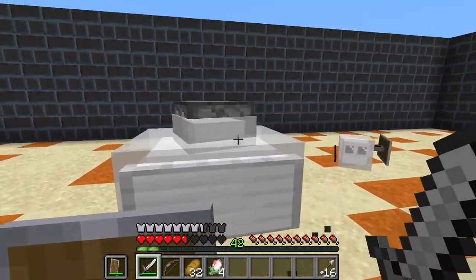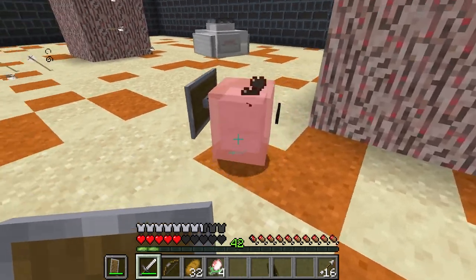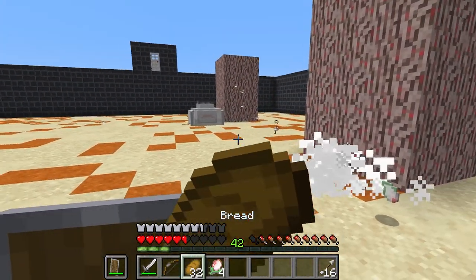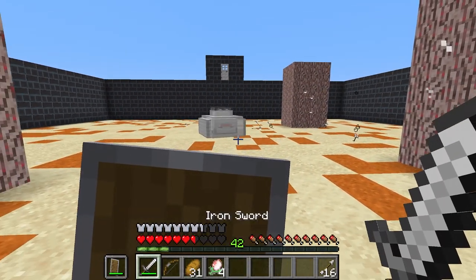Watch out! The Tonk's crew can sometimes jump into action to fight with spears or bows. Usually there's one, sometimes there's more. It is recommended to focus them down first.